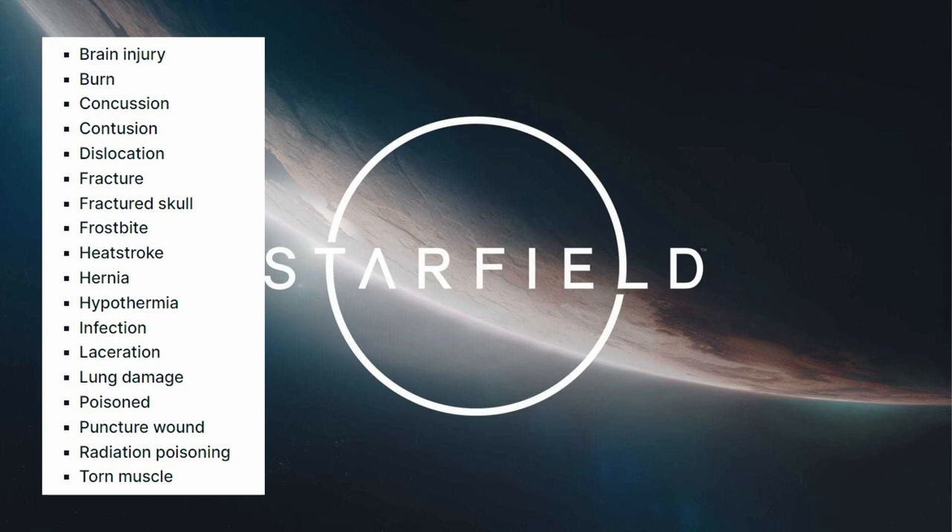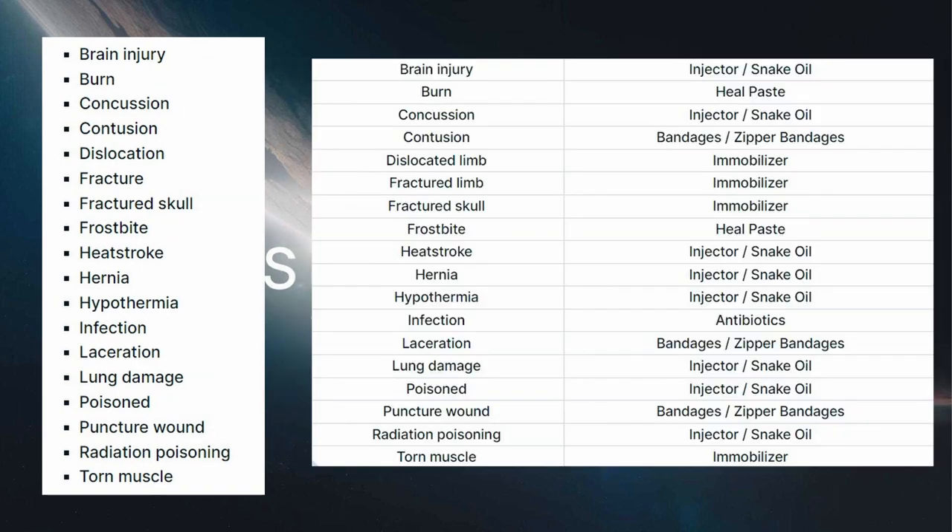Now if you're not wanting to spend credits each time something happens — because strangely enough these things can happen kind of often, especially if you're running around, hopping around on the map, exploring the world — sometimes you will end up spraining something, hurting something, or getting burned, poisoned, whatever the case could be.